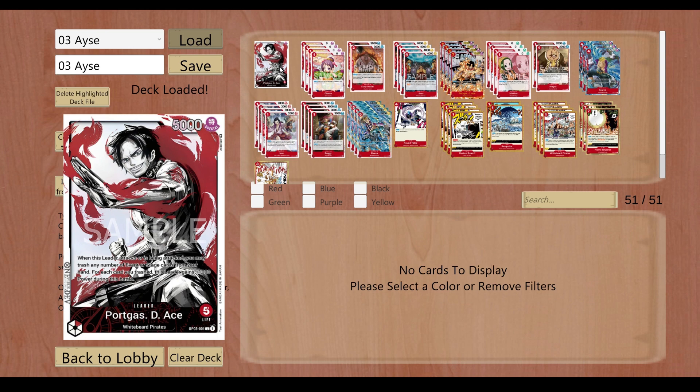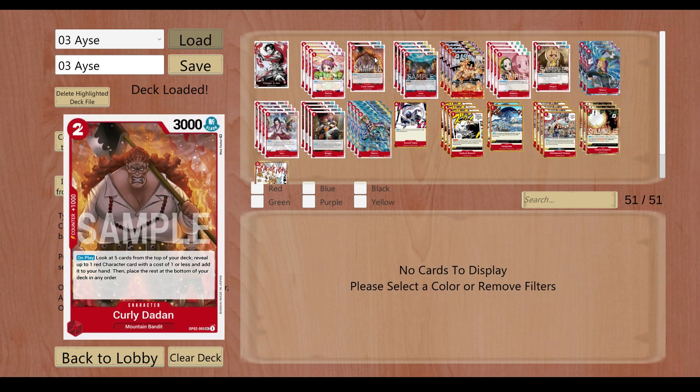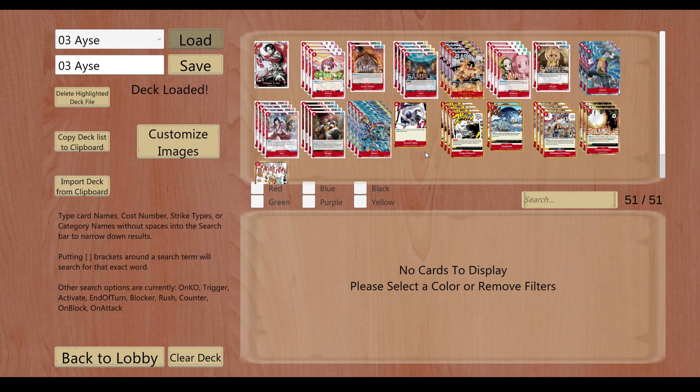We're playing a mid-rangey build closer to aggro, running Magra and two copies of Dot On. We have 18 one-drops, which is the magic number for Dot On. When you do play her, you should consistently hit one of your one-drops — it's very rare that you'll ever miss.